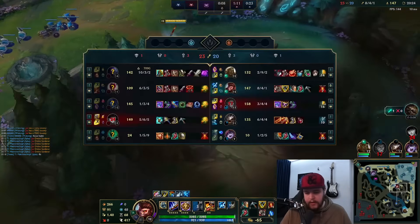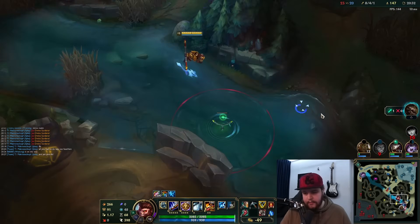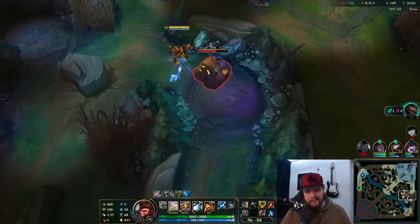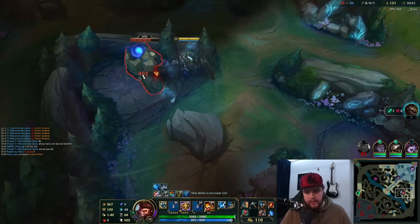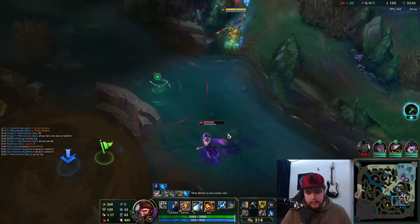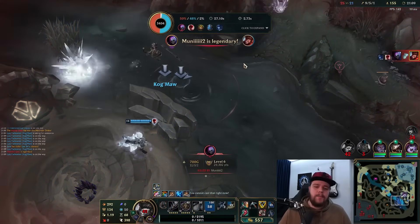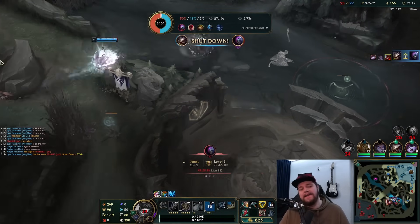I'd like the Dragon but I don't know if that's possible. She got ulted so she can't ult and shield — that's rough. She also went Cleaver first item, which is very troll. I lose Dragon here guaranteed — there's nothing I can do. I just have to wait for my bot lane. I didn't get my W back in time. Thresh — did he not kick him away? Oh, he did get him.